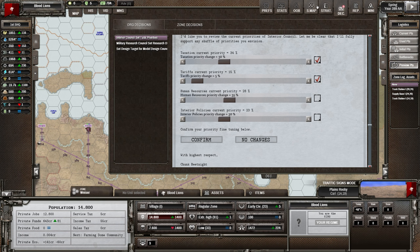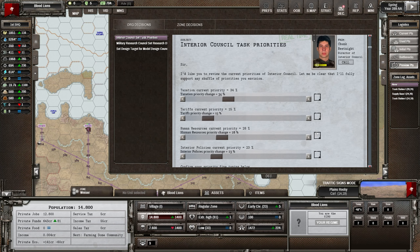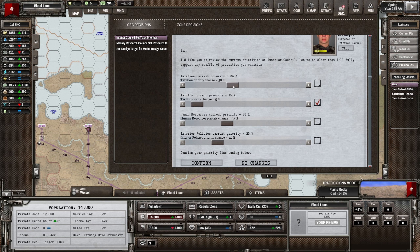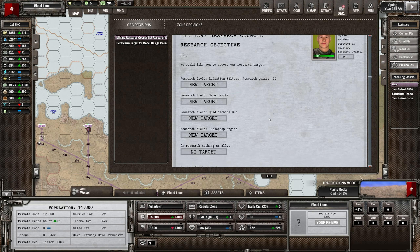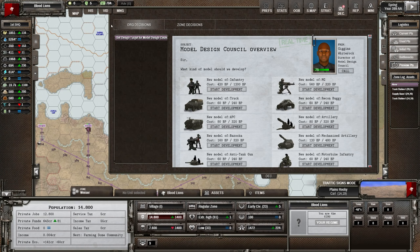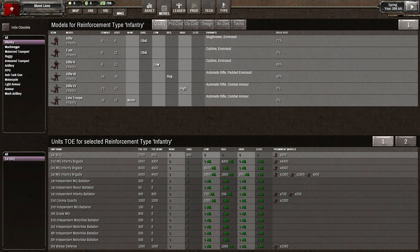What is our tax rate? Income tax 40% - we can't change that, it's too much. I can't remember what all these ones do - let's just level these two out somewhat. Military Research Council research objective - Triifle gave me a list of stuff to go through. I think probably Sideskirts is the one to go for here so that we can actually start getting a decent tank model out. Having a decent tank model with Sideskirts really makes it much more durable.